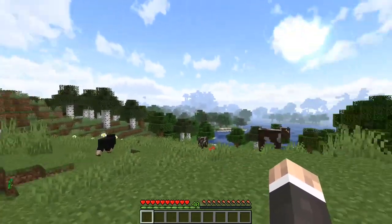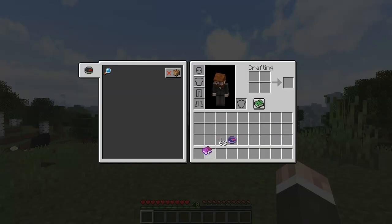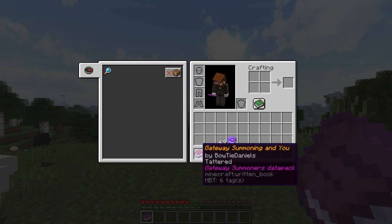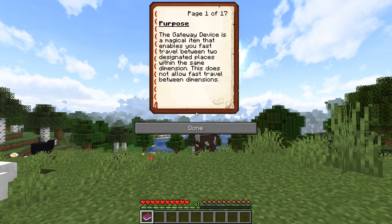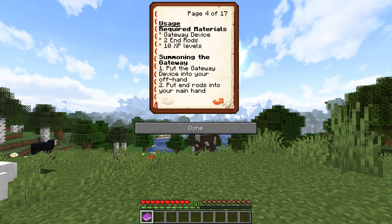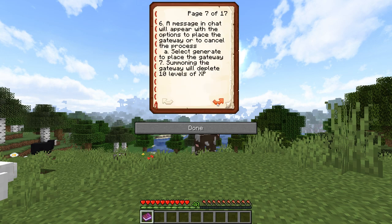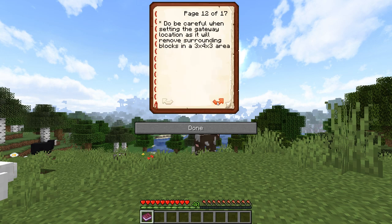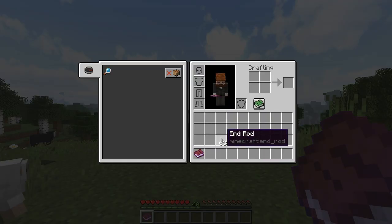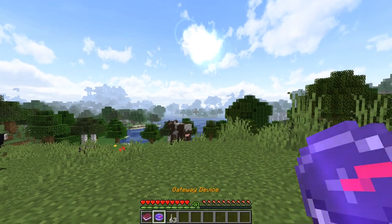How does this work? First, you have this book here called 'Gateway Summoning' - I did write that book - which explains pretty much everything you need to know: what it's used for, how to get it, how to use it, and some tips and tricks at the end. It's quite a bit to read but it's a lot of good information. Then you get this gateway device, and you need some NRODs - these are all very important items.